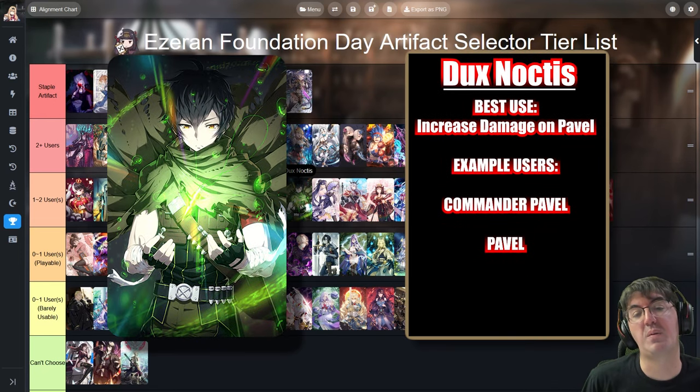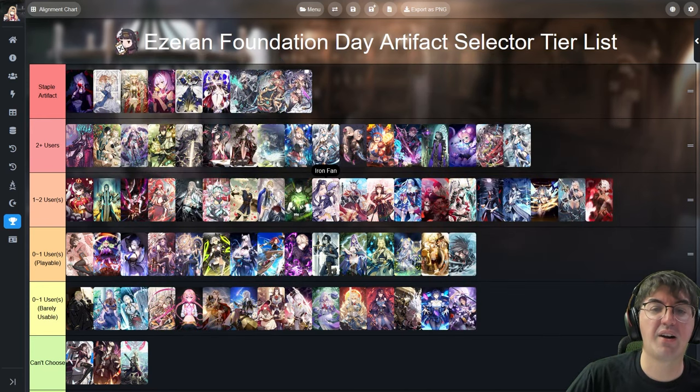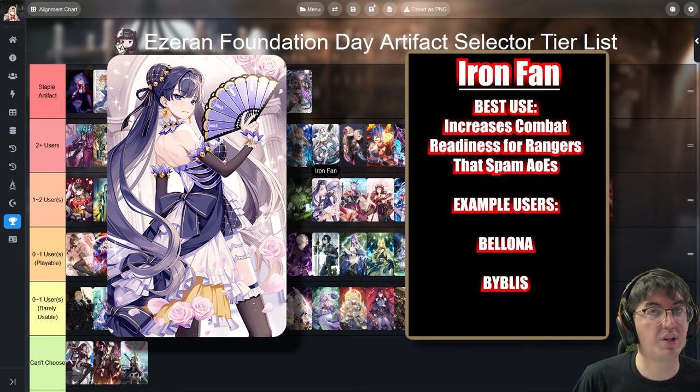Next up is Dux Noctis — it gives a bunch of extra attack damage to both Pavel and his ML5 counterpart. If you're trying to play either of those characters, this is the damage artifact to go with. Iron Fan is only really good on Bologna for a lot of PvE content, and for PvP it's a pretty solid option for Biblus. Unfortunately Biblus is a limited character, so if you don't already have her, there's very little reason to pick up Iron Fan.